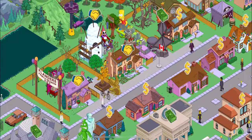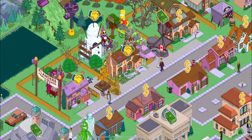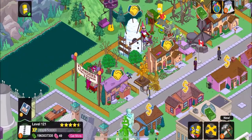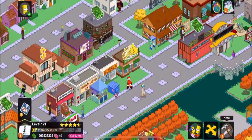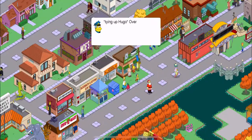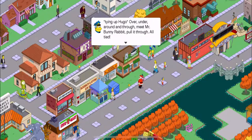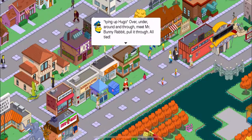Let's get Robot Homer. Let's click these check marks. Try up, hooger over, under, around and to meet Mr. Bunny Rabbit.